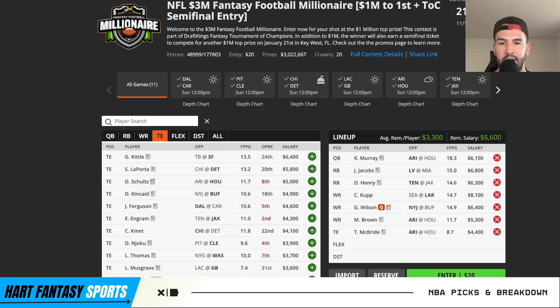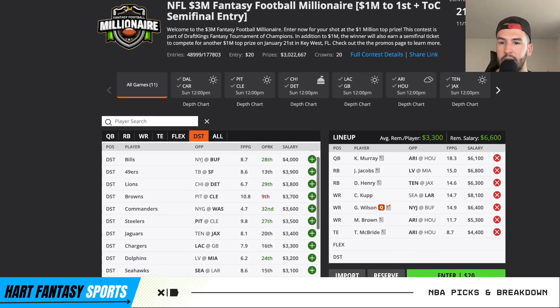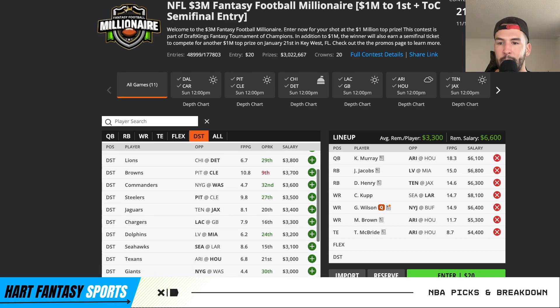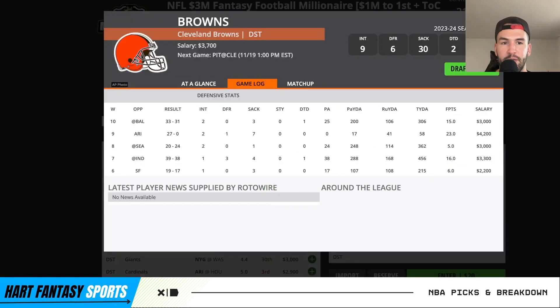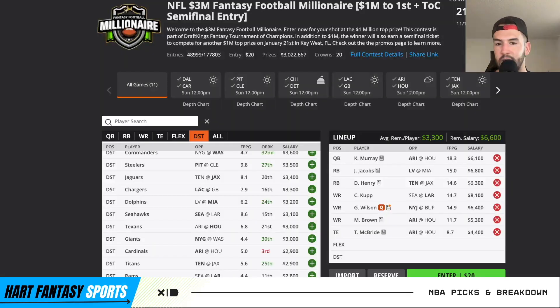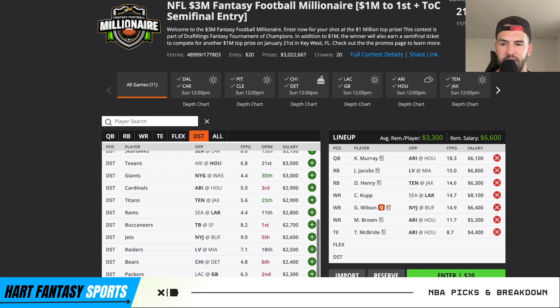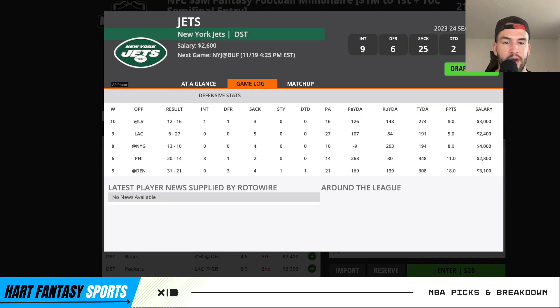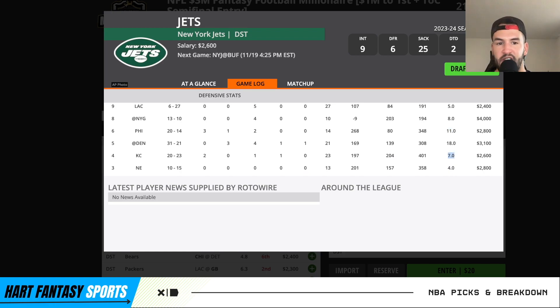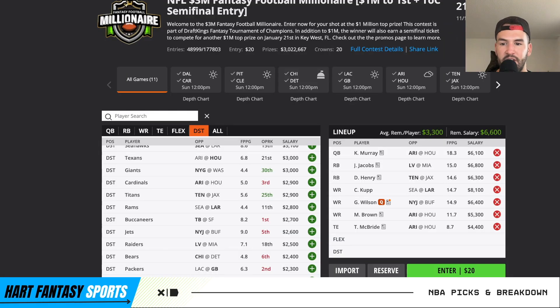There's a lot of good options in the four to five K range for tight ends. For defense, the Cowboys look fantastic against Carolina. The 49ers look great against Tampa Bay. The Browns against Pittsburgh look really solid — this Browns defense has been fantastic this season. The Commanders will probably be one of the chalkier defenses going against DeVito, who's been terrible and can barely pass the ball. For cheaper defenses, I don't mind the Jets — they've been very good at keeping opposing offenses at bay even against strong offenses, haven't gone negative fantasy points yet this year.